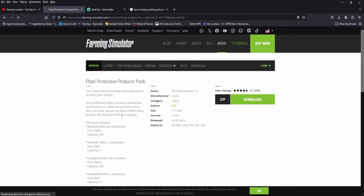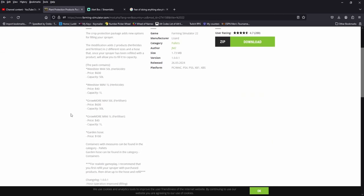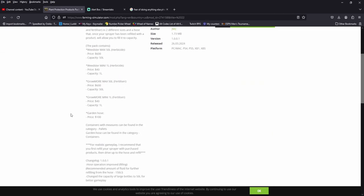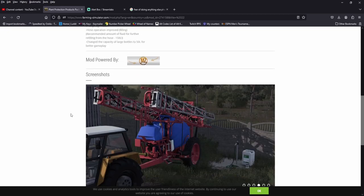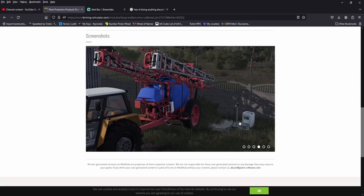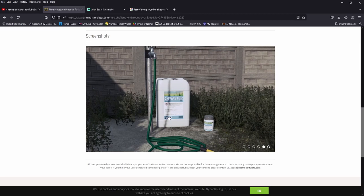Alright, Plant Production gets an update. I didn't understand this one when it came out — it was more RP if I remember correctly. Hose operation improved with filling, and the capacity of the large bottles changed to 50 liters for better gameplay. I didn't quite get this mod; we tried it out but I still didn't get it.